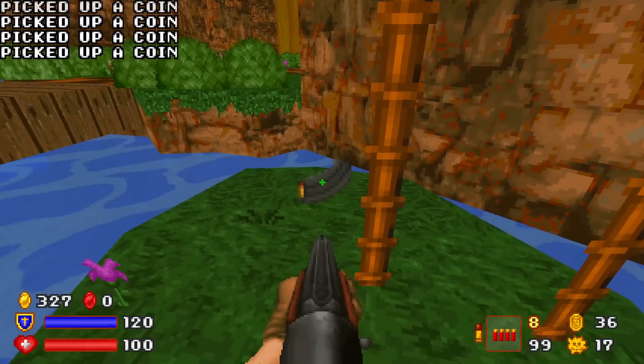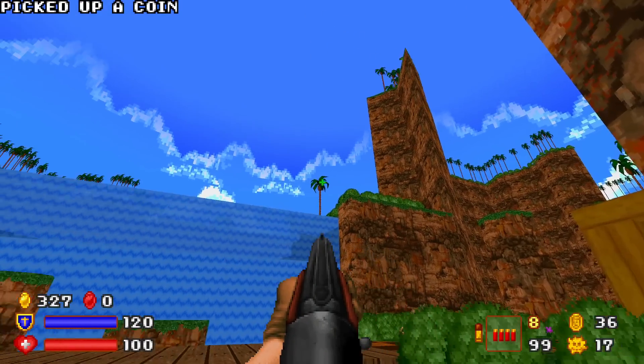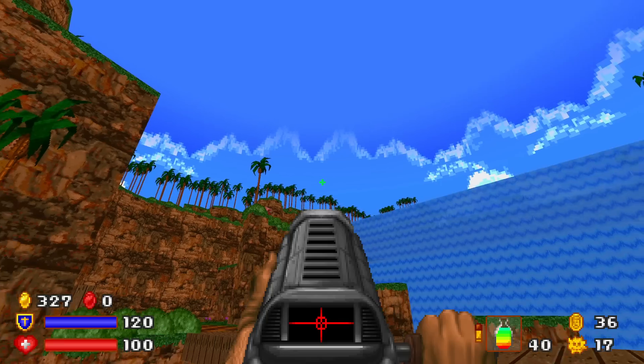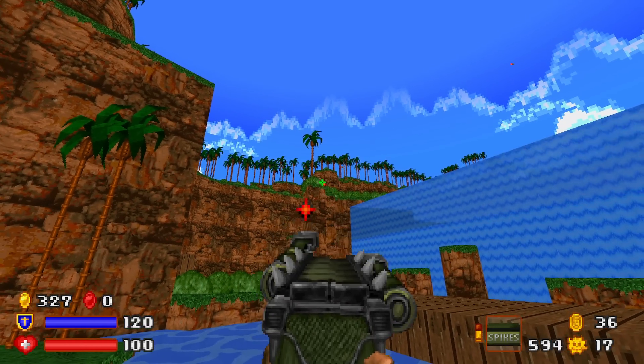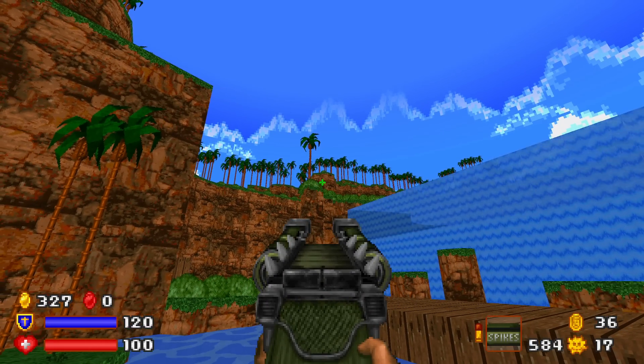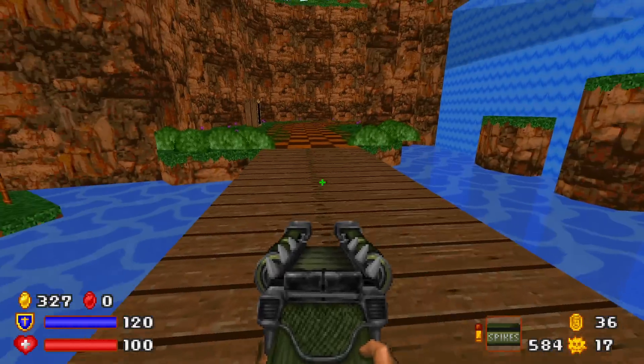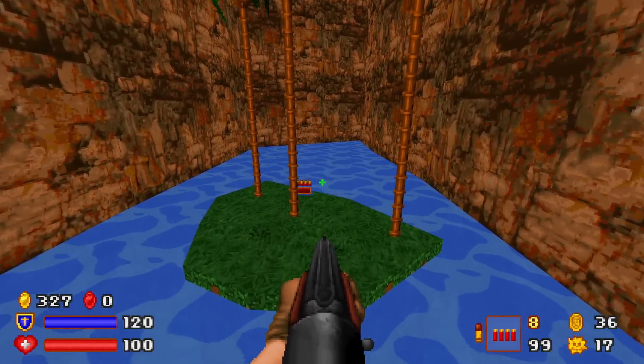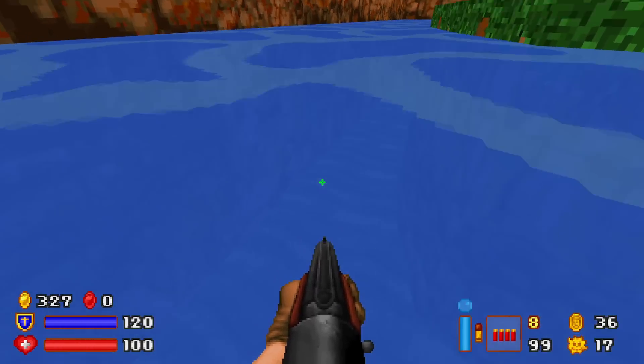Subtract nine from 394 and you get basically 385 regular coins. Just look at this place — blue sky. What a great difference from Separio. Looks like they're just bouncing off. Very low coin count right now for me, but that will hopefully change.